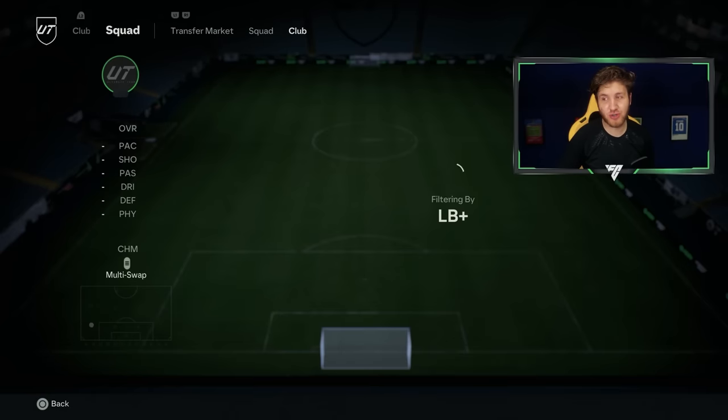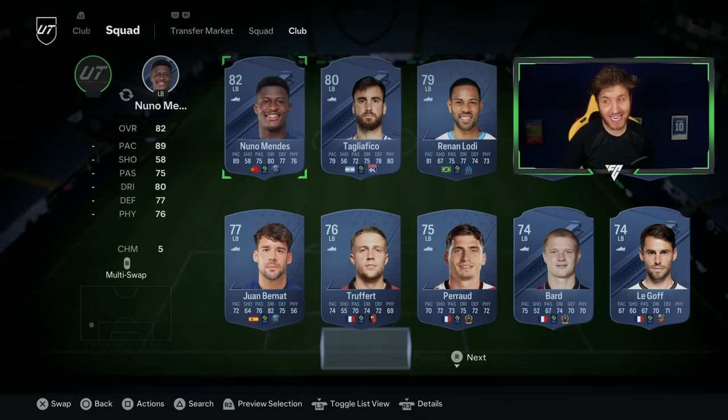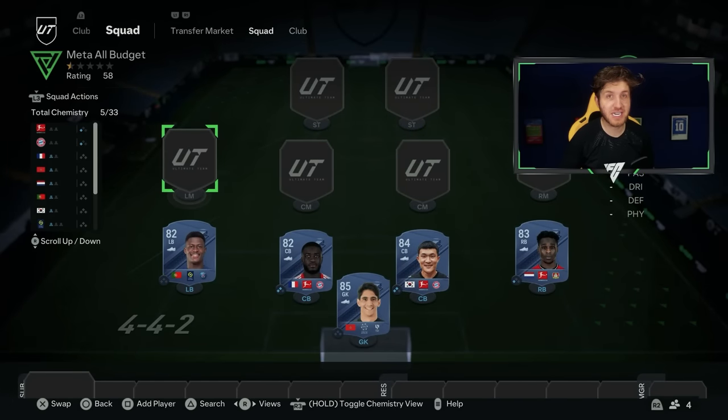Left back for the cheap squad is a really cool choice — it's going to be a left back from Ligue 1 and he's got everything: 80 dribbling, 89 pace. It's of course Nuno Mendes — great option for you guys with that cheap team. I did see a lot of comments on the last video asking about chemistry.